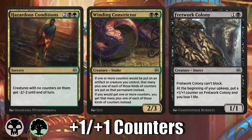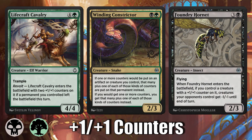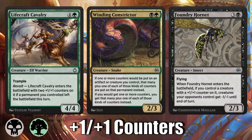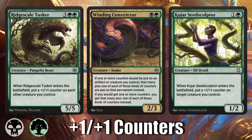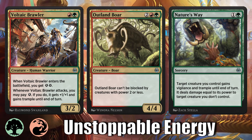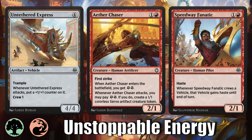Black-Green is 1/1 counters — some of you may know these cards from standard. Energy are also counters, so Winding Constrictor gives you even more value in this archetype. It's the highest risk, highest reward archetype: if you lose those synergy pieces, you can really struggle, but if you get Winding Constrictor down and then play Ridgescale Tusker with any board state, your opponent's probably just going to scoop. Red-Green is Unstoppable Energy — a bit more aggressive, and you can splash a third color with fixing. Just curve out well, be really aggressive, and trample over for damage.